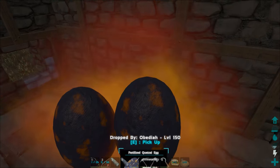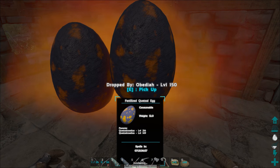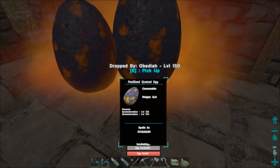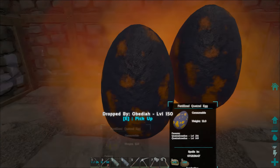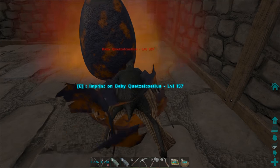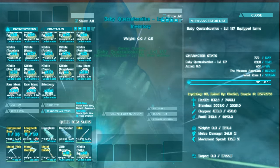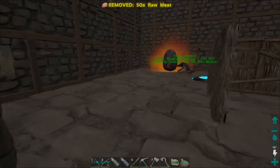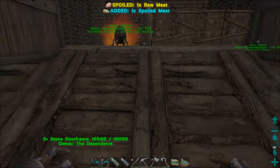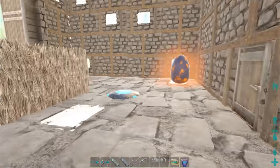Our male and female adults have the exact same stats, so we know what we're going to get — level 131, all looking exactly alike because they bred out with the ugliest possible colors. Now we have two more as backups — essentially a second full breeding pair. The first quetzal egg should hatch any second. We're hoping for above level 150 since the parents were around 149.